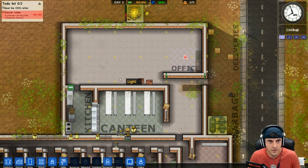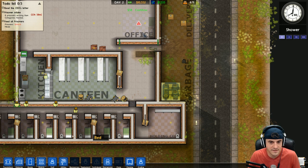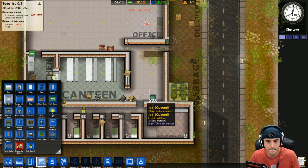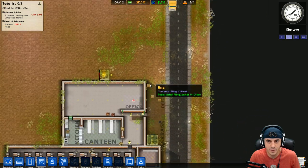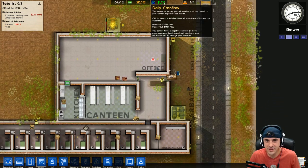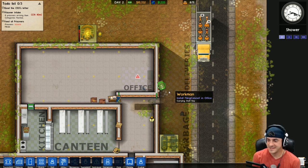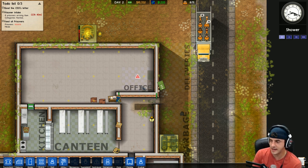Two minutes till the prisoners get here and we're still constructing our prison. I think we're going to be okay. We need a prison door there - that's the last thing. Alright, the prisoners are coming - here they come. The good thing is we have positive cash flow, but the prisoners are here and we haven't hired any guards or the warden. We're going to find out what happens to the prisoners in the next episode - are they going to run amok? I hope you guys enjoyed this first episode of Prison Architect. If you did, hit the like button to help support the video and the channel. See you next time!